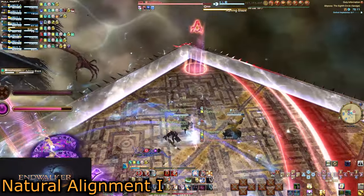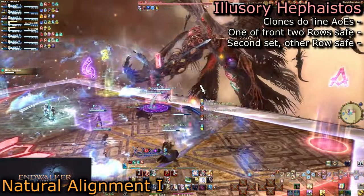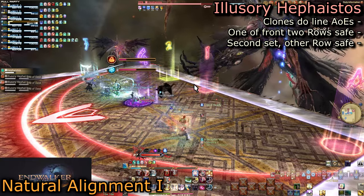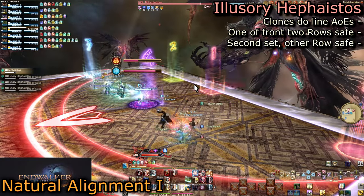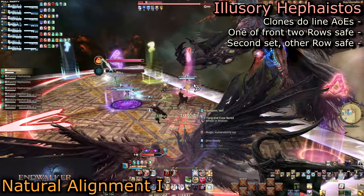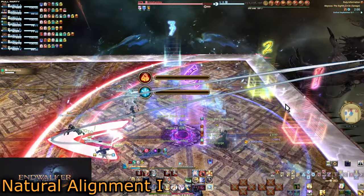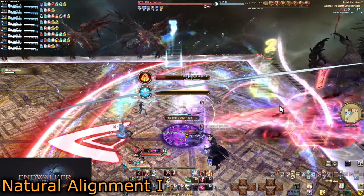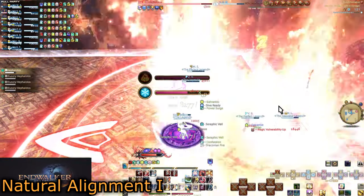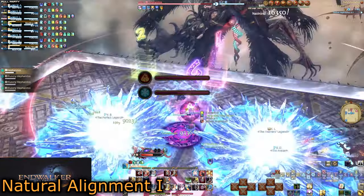Regardless of which pattern you get, return to the center line and move to the front two rows. On the west side, three illusory Hephaestals will spawn doing AoEs down the rows. The safe spot will always be in the front two rows. There will also be a second set on the east side, but you never have to look at these because they are opposite of the first set. If the first safe spot is the second row from the front, the second safe spot must be the front row, and vice versa. Hide in the empty row, then immediately run to hide in the second safe row while performing the main mechanic.